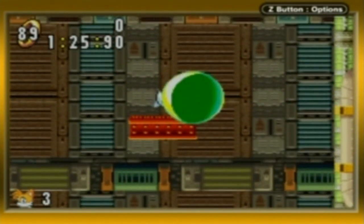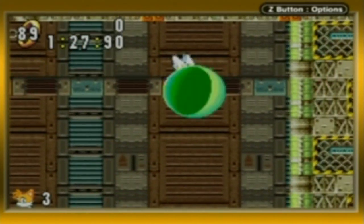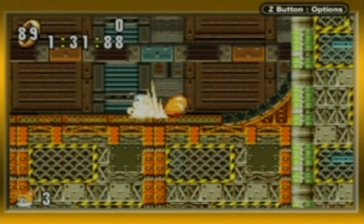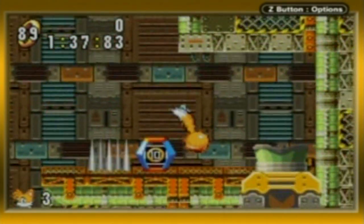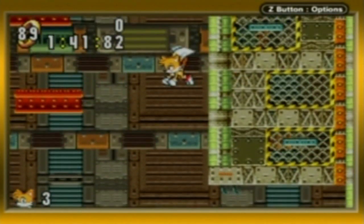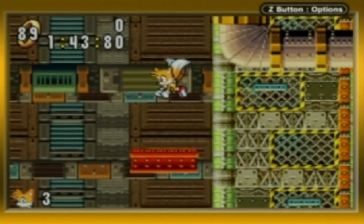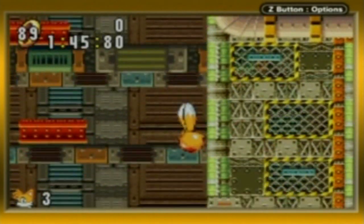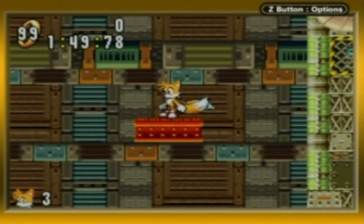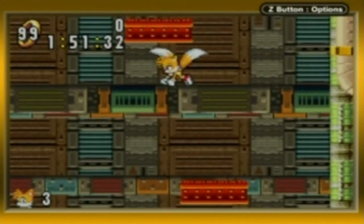Let's see if I can do some variable bounce height magic here. Oh, I missed! I'm just trying to show off the variable bounce height in Sonic Advance 1. Let's see if I can do it again here. Go up here and drop — there we go. Sorry, phone rang, had to get it.